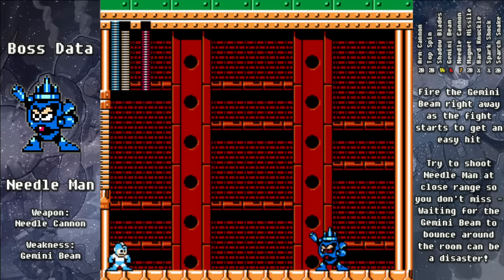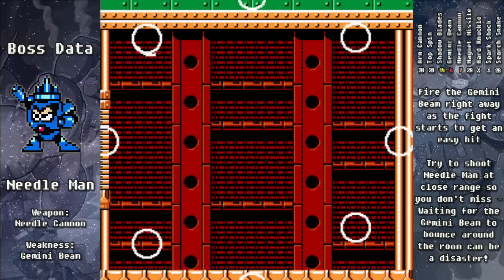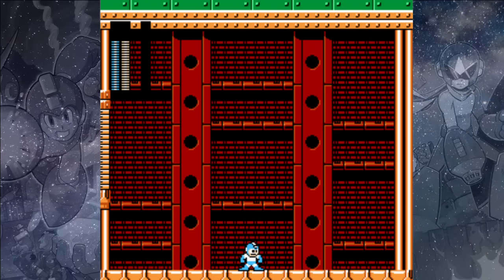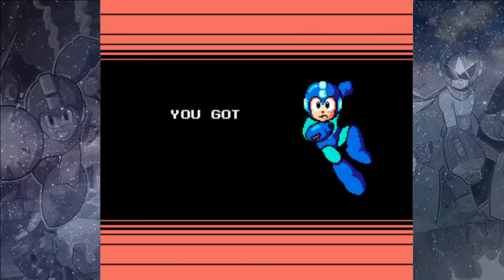As soon as the fight starts, shoot that beam. Even if it misses, it'll hit him on the rebound. You want to mostly shoot it when you're close to Needle Man, because you don't want to miss — if you miss with the Gemini Beam, it might ping pong around the room for a while and you'll have to dodge his attacks while waiting for it to dissipate. But he'll be easily defeated, and then we'll get both the Needle Cannon and the legitimate Rush Jet.